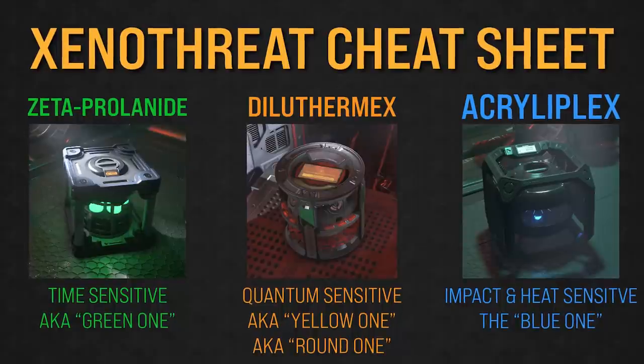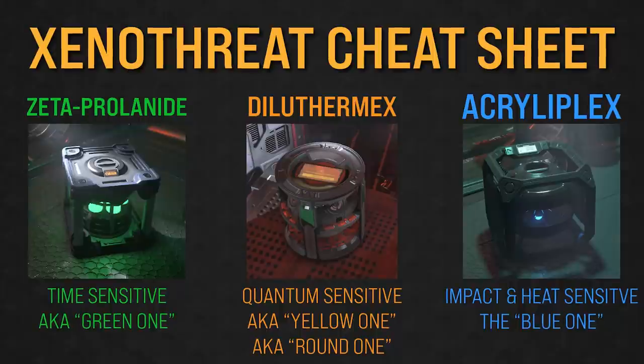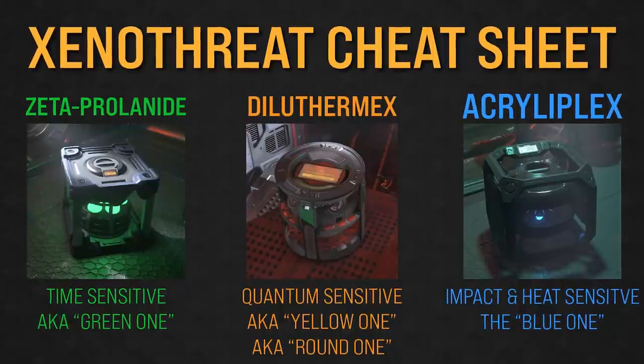Diluthor Max is used to repair ship thrusters — do not quantum travel with this one. It's the RNG yellow one. You're going to take it, put it in a ship, and fly it directly to the outpost to sell it, because if you quantum travel with it, it'll blow up.